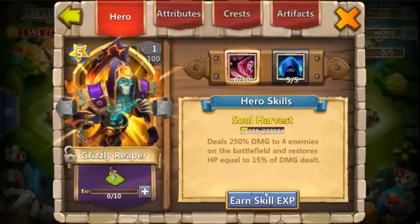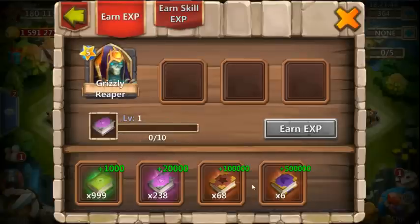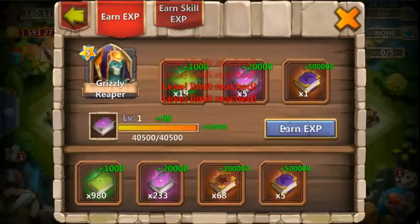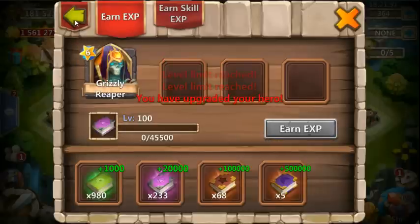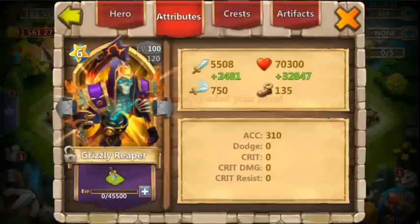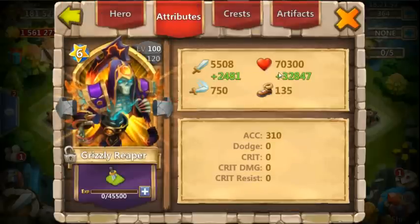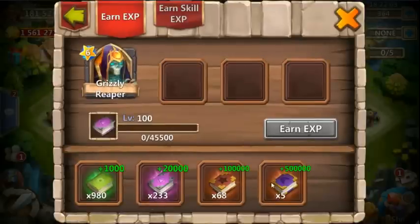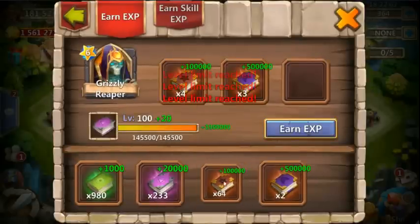Let's level him back up — double evolved Grizzly Reaper, here we go. He's level 100 now uncapped. At six stars, he's already well over 60,000 health so we hit that goal, but he's not quite above 6,000 attack yet, so let's keep leveling him up until he passes that mark.